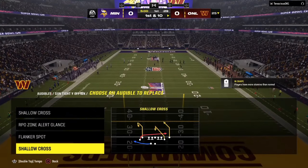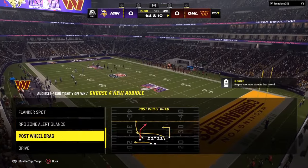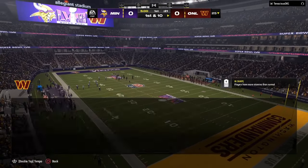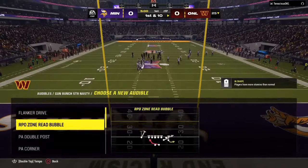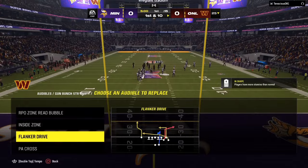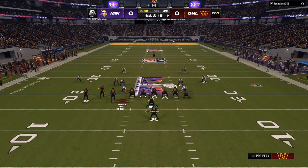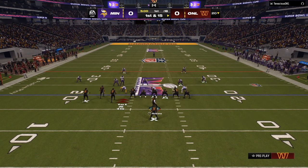The best offense in Madden 24, hands down, is the Pistol Bunch. I am in the Washington Offensive Playbook. You can find this full scheme down in the link in the description and pinned in the comment section. Cover two, cover three, two men under — it's going to gash it.